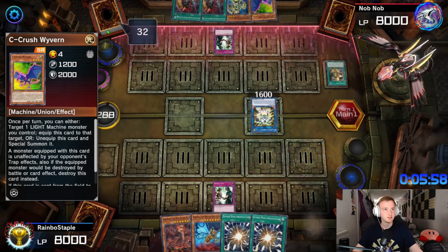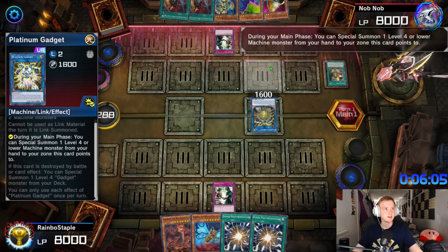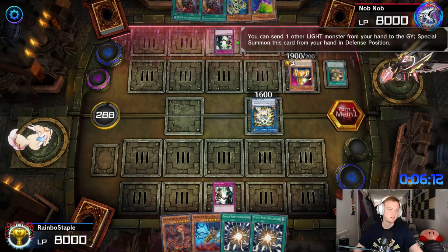It's okay, I can already see — you don't need to reveal it to me. Assault Core, yep. Special summon a Level 4, grab the Assault — now he's gonna go for Infinity, I imagine.